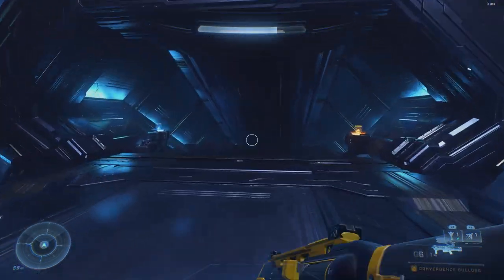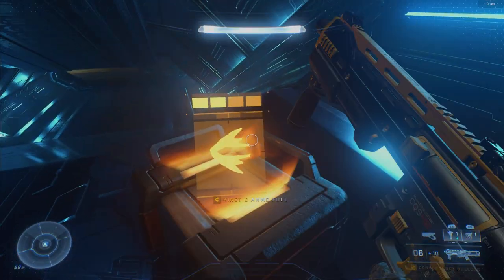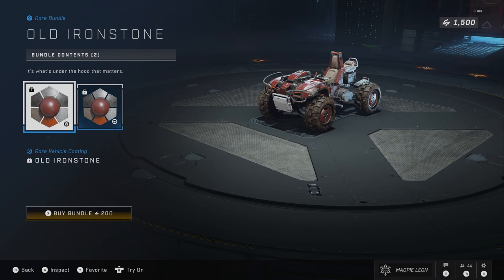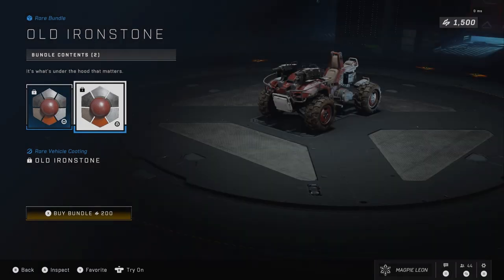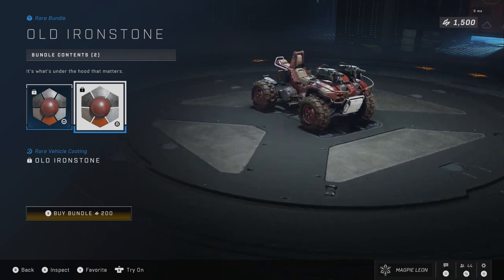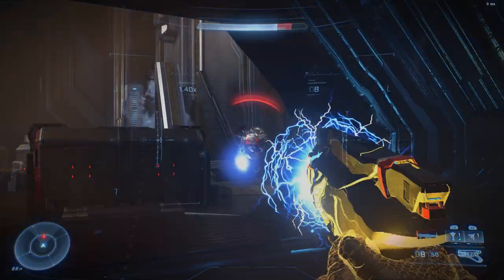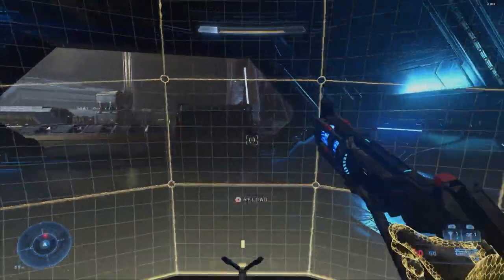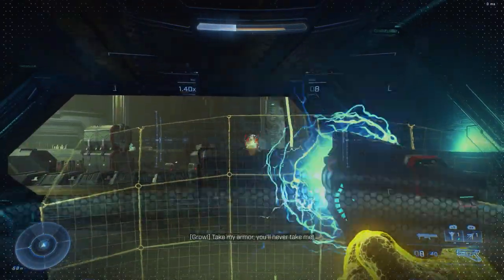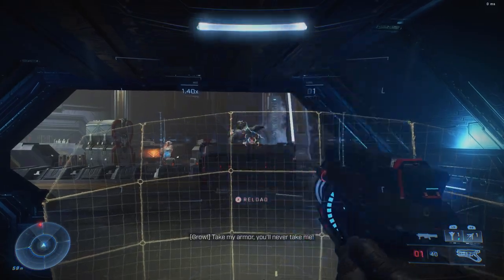Going over to the new stuff, these are relatively underwhelming. You get the Old Ironstone bundle, which gives you a coating for the Mongoose and Gungoose for 200 credits. I can't complain too much because it basically works out at 100 credits each, but considering we also had a 200-credit bundle that gave you three coatings — one for the Warthog, the Razorback, and the Rocketog — this somehow feels overpriced.